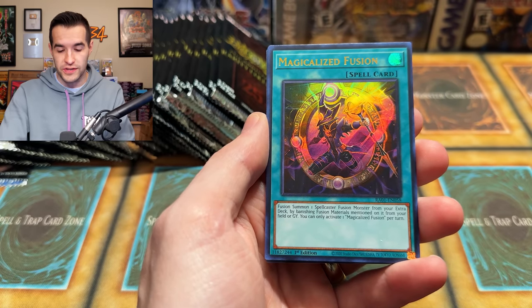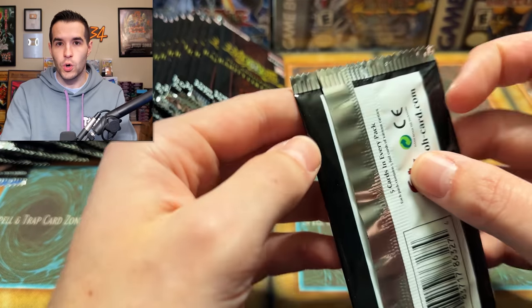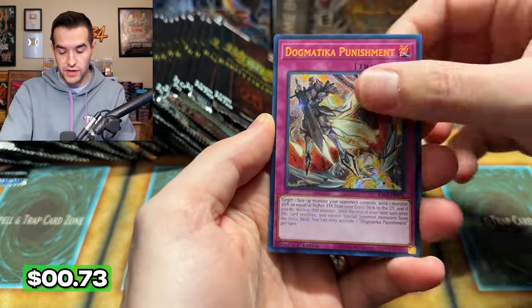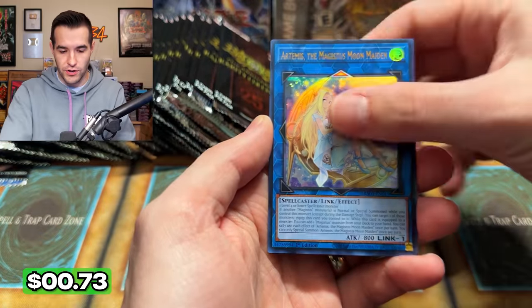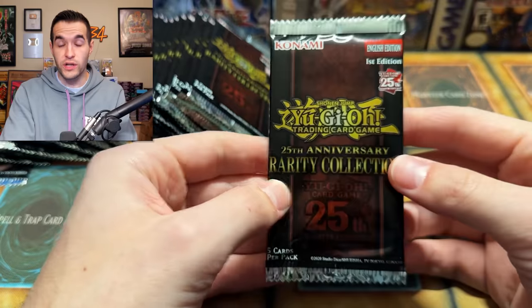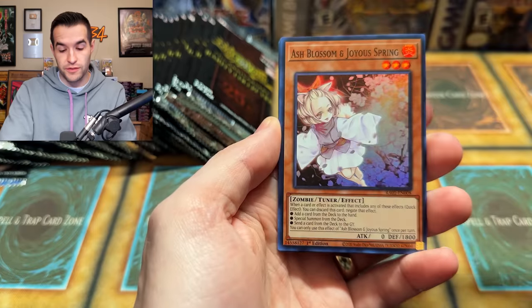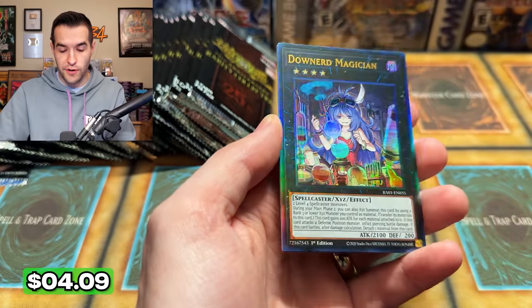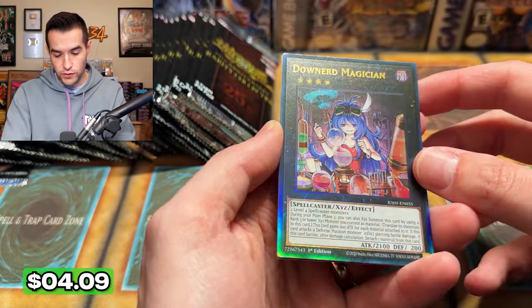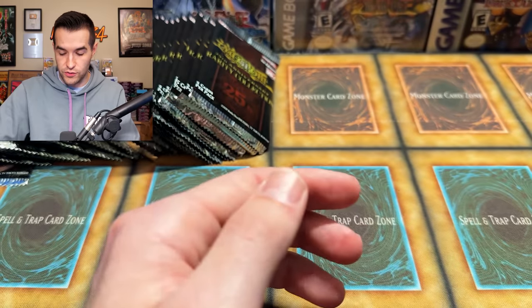We've seen a lot of the time when there are a lot of new prints, the older rarities go down quite a bit — which can be a good thing if they're not too expensive. Dogmatica Punishment — it kind of sucks though when you own them and you spent like $400 on a Dark Law and now it's like $100. It's great for everybody who wants Ulti Dark Law, it's not so good if you're holding them and want them to retain value. Ash Blossom — first time seeing one of those! Dark Ruler No More. We have Downerd Magician.